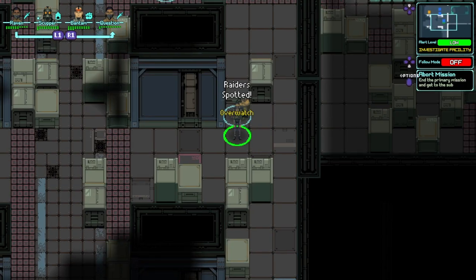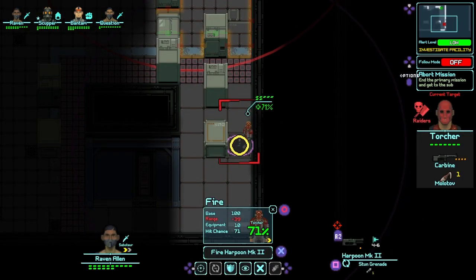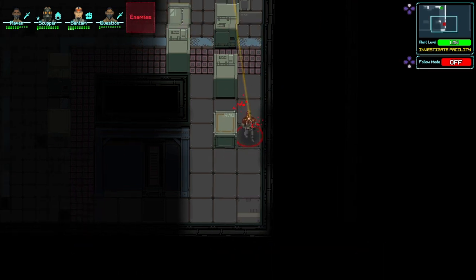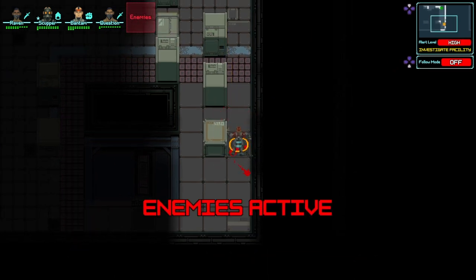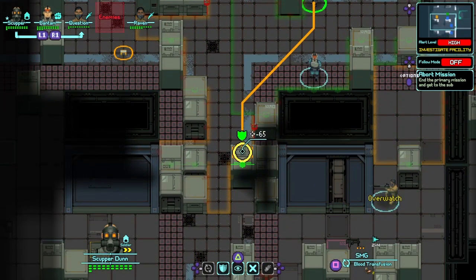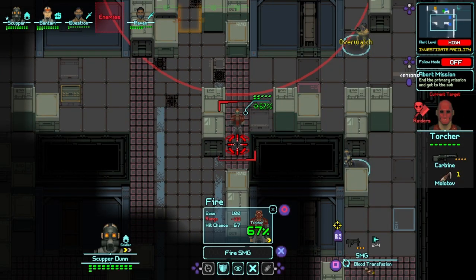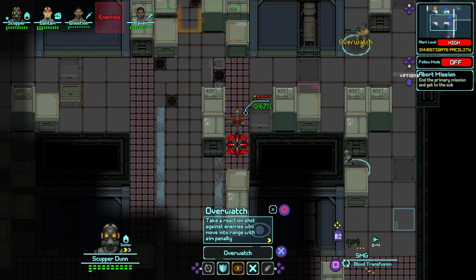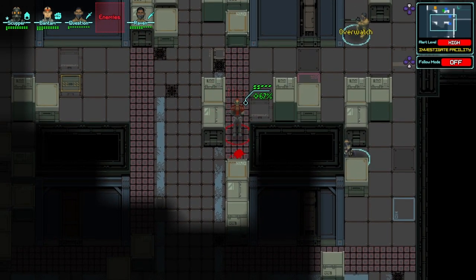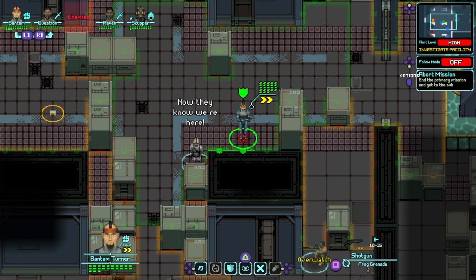There's one — we found our first enemy. We could take him out with one shot. Let's do the boosting just so we make sure we hit him. There we go — first shot successful. Oh, there's another one. Let's just fire on him. The guns are out — now they know that we're here.